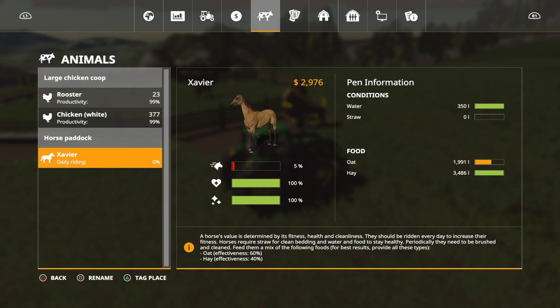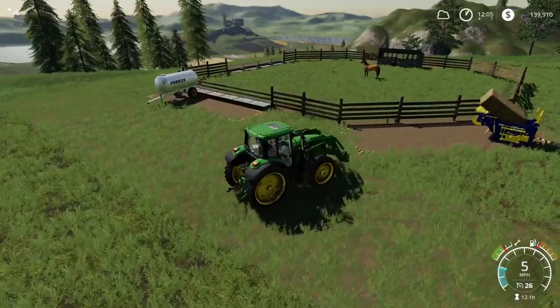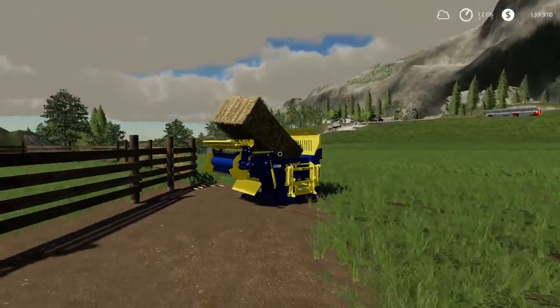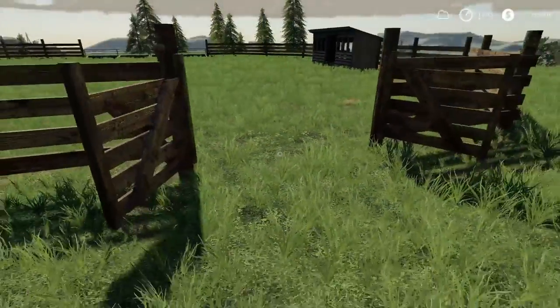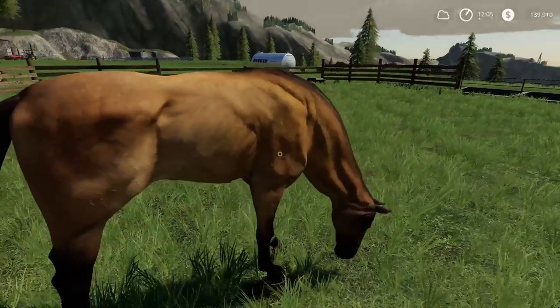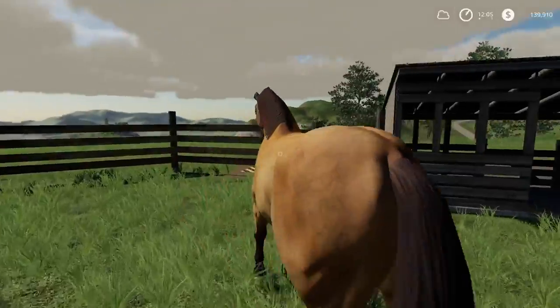Let's check a menu real quick to see how Xavier is doing. Straw hasn't registered and not quite full on oats. We put two pallets of oats in and we have bought a third one at the store. Farmerman was at the store and he asked if he should pick it up and bring it up here. He said he'd bring it up later this afternoon, so I said that would be great. We do have another one coming for Xavier. Say hi to everybody. Hello, Xavier — good looking dude, aren't you?